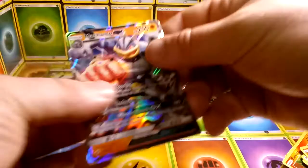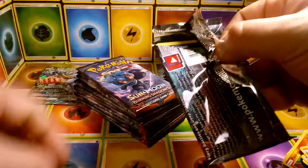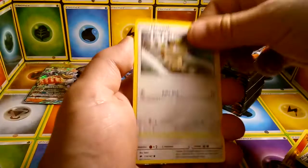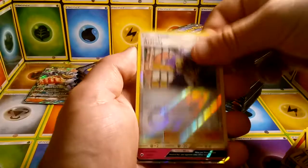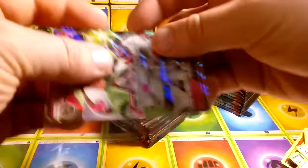It's good to see Machamp getting some love in this new set. Fighting types for a while were just overloaded — they wouldn't stop with them. At the time I was running Colorless and Electric decks, so it didn't really pan out well for me. It's so amazing opening booster boxes again — it's been a while since I've had one. We've done single packs, single pack blisters, three-pack blisters. So far we have two Ultra Rare GXs and the Secret Rare Choice Band.